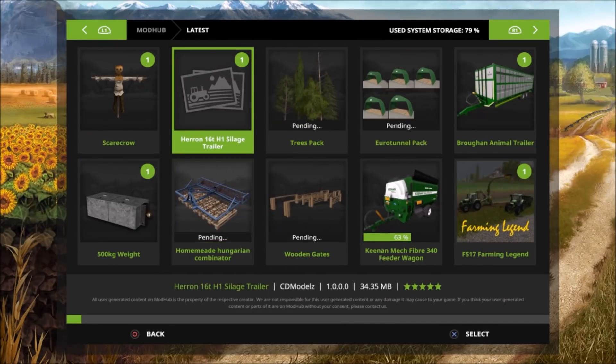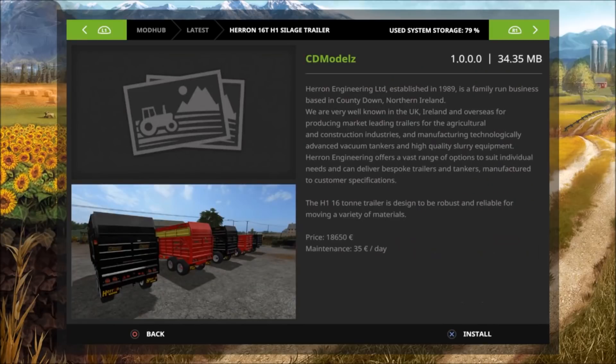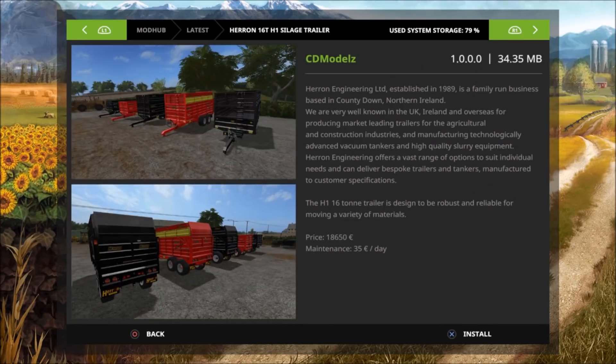Then we have the Heron 16-ton H1 silage trailer by CD Models — which will probably be my next mod spotlight. The H1 16-ton trailer is designed to be robust and reliable for moving a variety of materials. Price is 18,650 euros and maintenance is 35 euros a day.